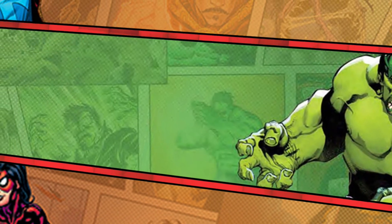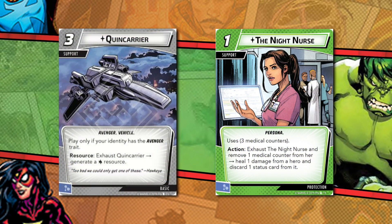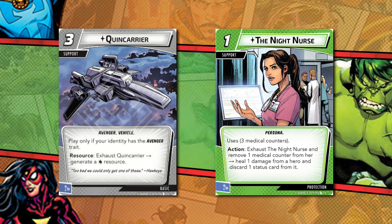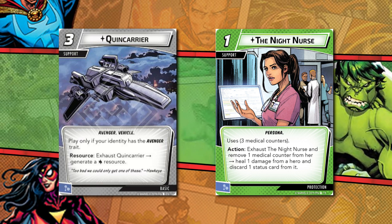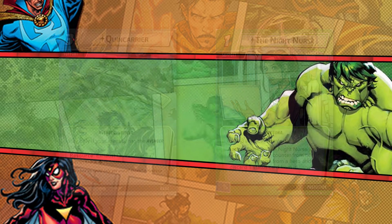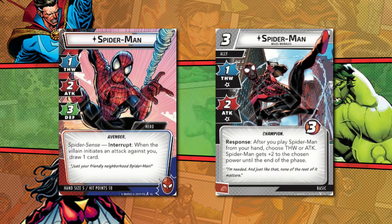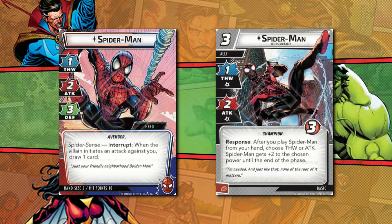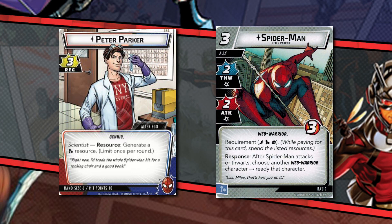Unique cards affect the whole table, so not just identities and allies but also supports and upgrades can fall foul of this. However, you can still play cards with different subtypes — for example, the multiple versions of the Spider-Man persona. But when assessing commonalities with identities, make sure you consider the names of both the alter ego and hero sides of identities combined.